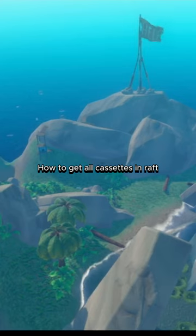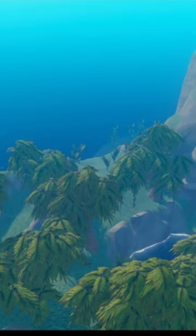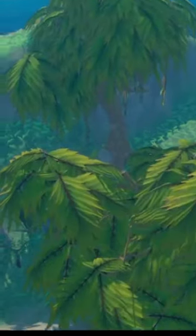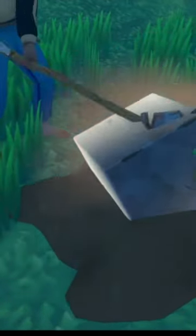This is how to get all six cassette tapes in Raft. You can get four by using your metal detector and digging up trash. You have more of a chance finding them in safes that you dig up than from random trash. In the safes you can also get titanium, so it's another benefit of looking for all the cassette tapes.